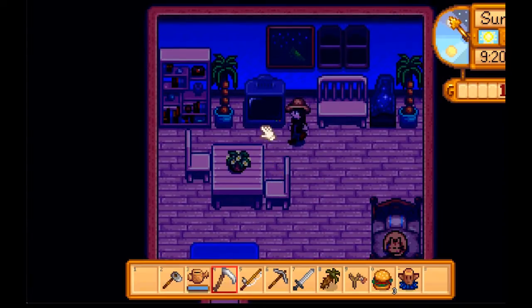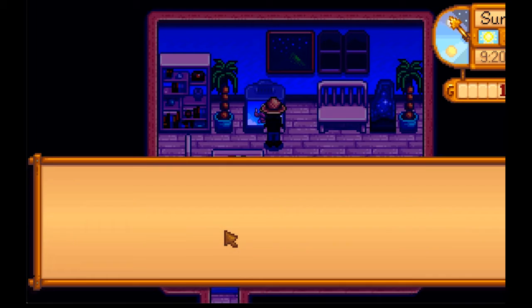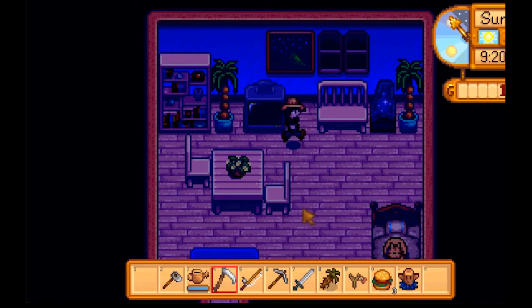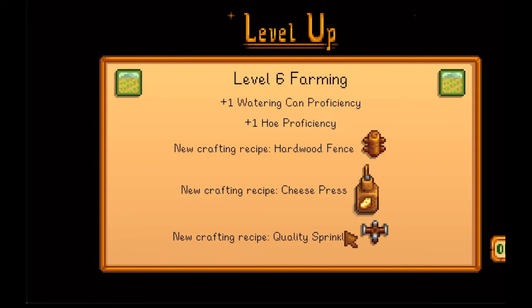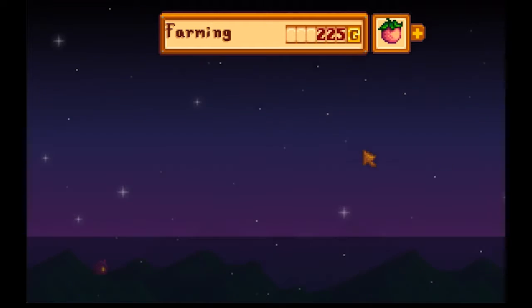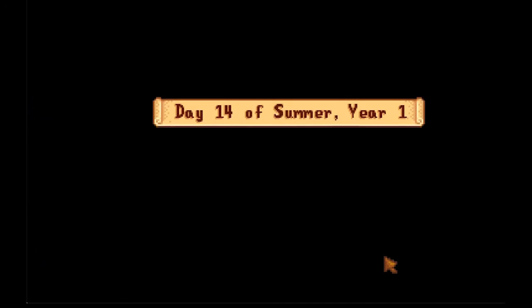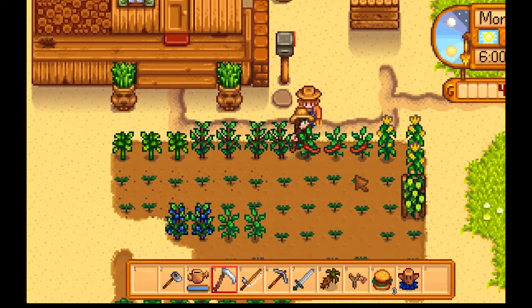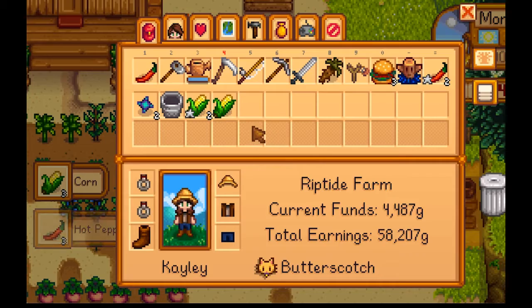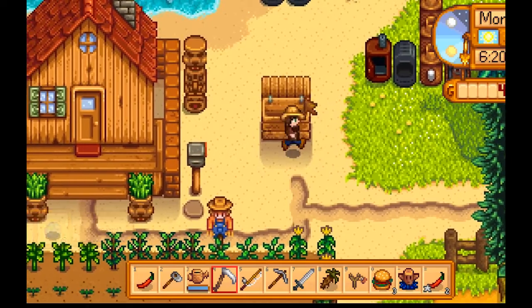Alright, what's the weather gonna be tomorrow? Clear and sunny. And the queen of sauce? Pancakes! Oh nice, I'm level six farming. Now I can make a cheese press — that's actually great timing, because I think soon those cows are gonna be growing up. Oh, I did plant corn! I got corn. I like the music in this game.